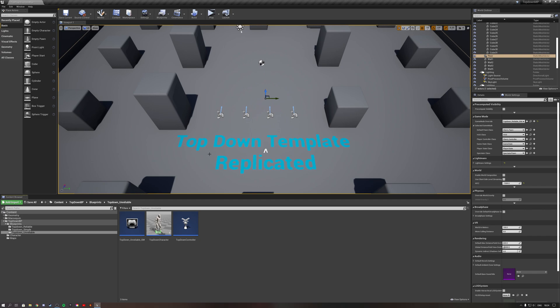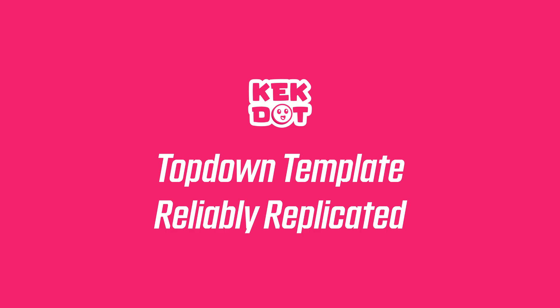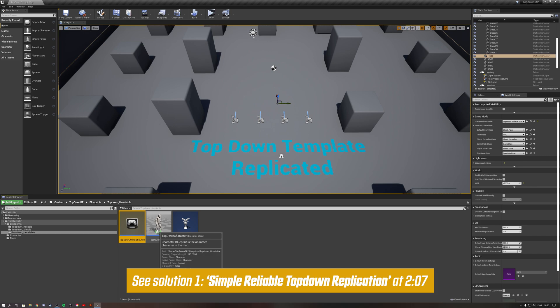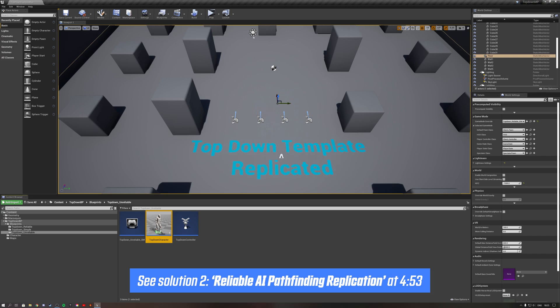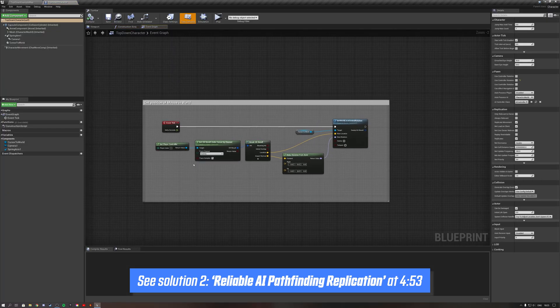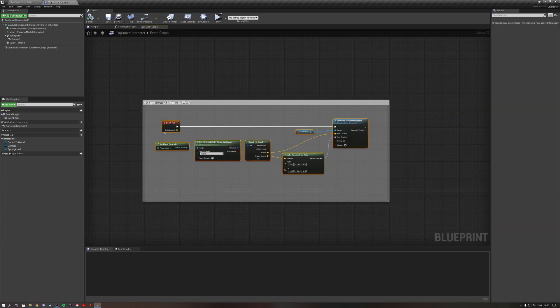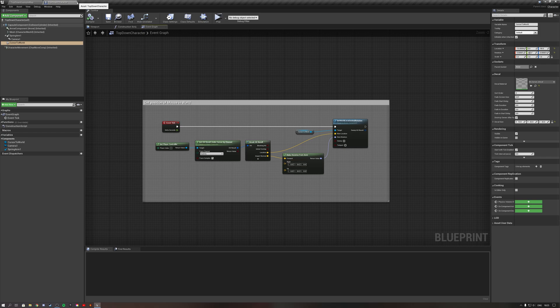Hi guys, and welcome to my second tutorial on how to make the top-down template replicated and ready for multiplayer. In the previous episode, I set up these three blueprints. We basically have a game mode where we only specify our character and our top-down controller. On the character, we have the normal character from the top-down template, which we use to display our character in the world, and this little script to move the cursor decal every tick according to our mouse position.